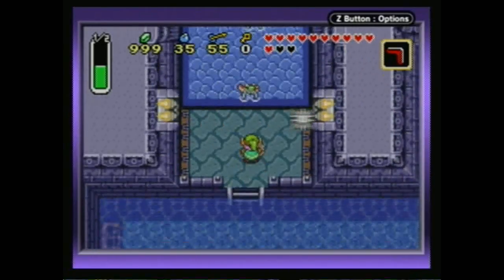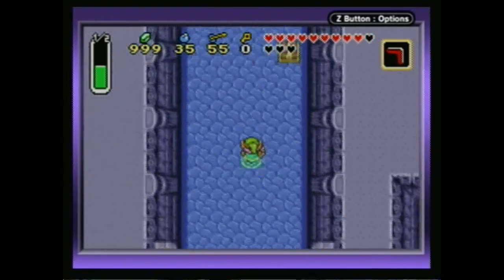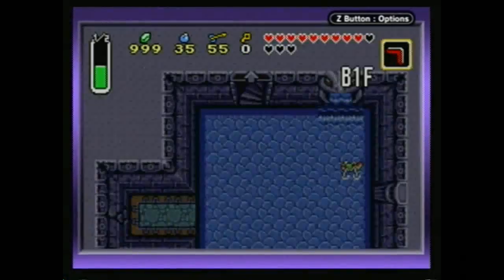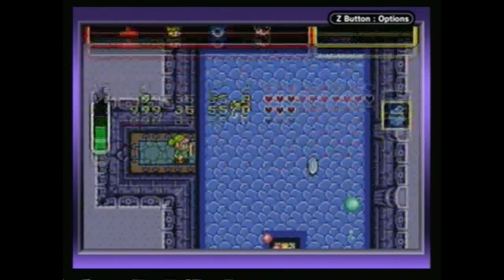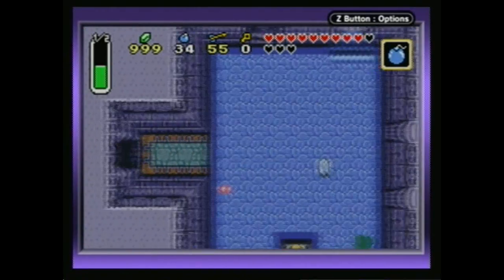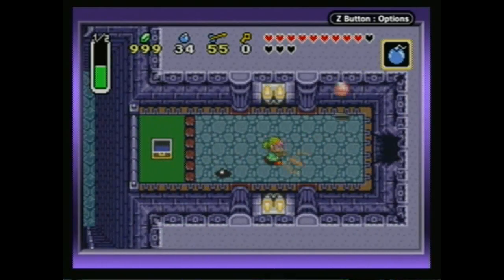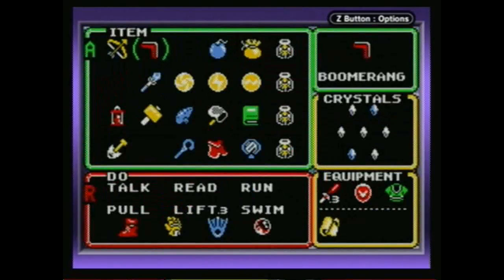Now that we have the water up to the ladder, we can actually go into this dungeon. I found a key, and we used a key right away. This dungeon, despite me liking it, I still occasionally end up getting lost in it. That's okay, because I still enjoy it. And I enjoy the item that we get from this dungeon - in fact, it might be my favorite item in the game.